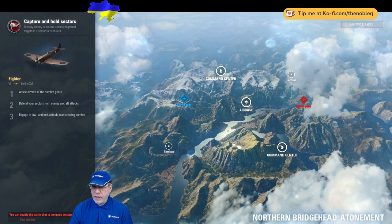The map for the forthcoming battle is Northern Bridgehead, the Atonement variant — a five-sector map laid out in roughly a five-spots-of-a-die configuration. In the centre there's a tactically and strategically important air base.